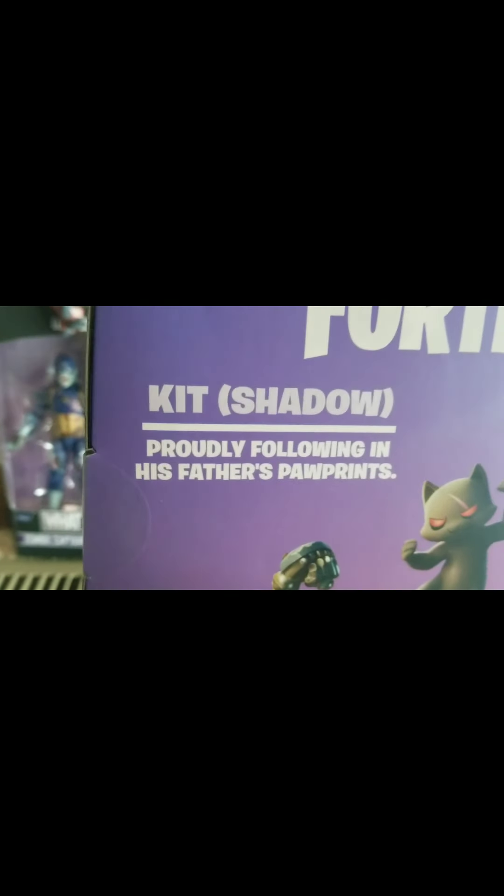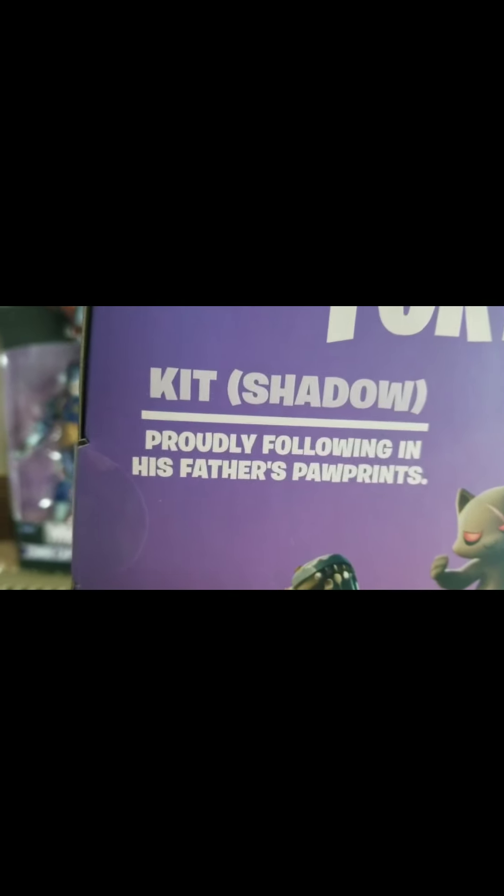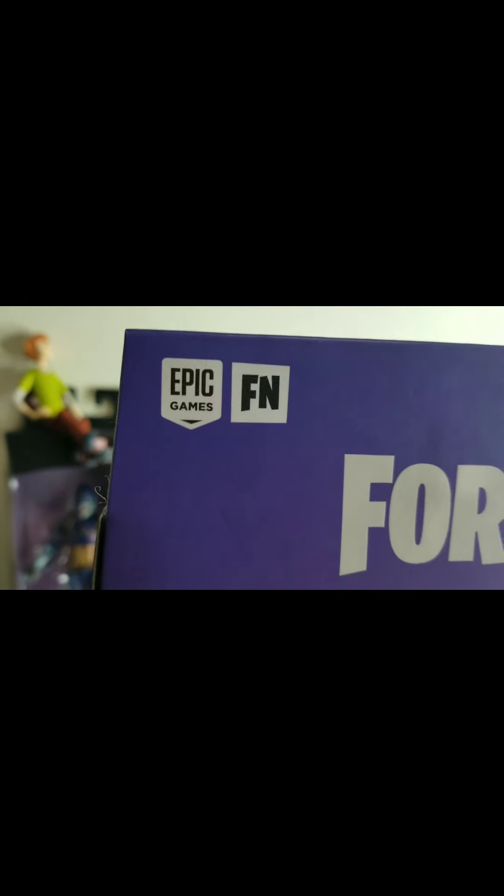Here's his description: 'Kit Shadow, proudly falling in his father's paw prints,' created by Fortnite. If you go to the Galaxy Store and search Epic Games, the app will come up. You download it and then you're able to download Fortnite. So let's just head to the front.